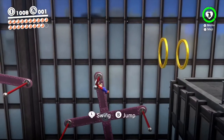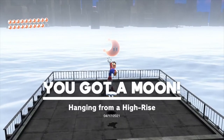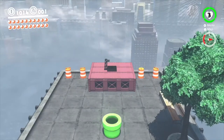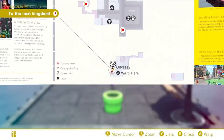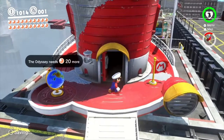These are cool little designs — a little plus sign and both little poles. But yeah, that's our last moon for New Donk City. So let's go ahead and head to our next kingdom and see what we can do there. Head down here at the Odyssey.